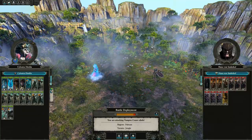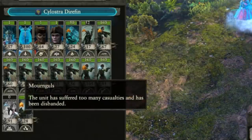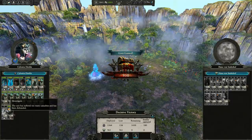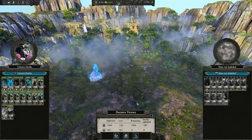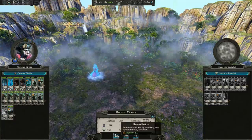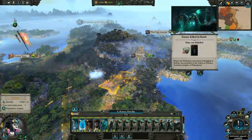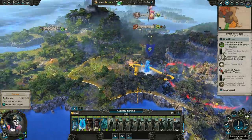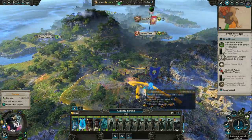I thought I would have to fight this battle manually, but I guess not. Well, there goes the Mournguls — maybe I should have fought that battle manually, but we don't really need that unit. That auto-resolve was a bit deceptive. That's just a lesson that sometimes this happens in auto-resolve, but it's fine. On the bright side, I also don't have to pay that unit anymore.